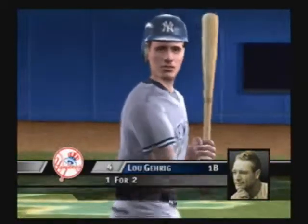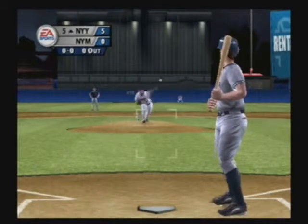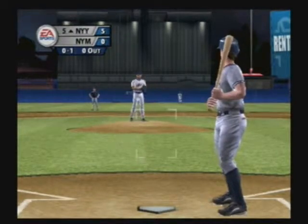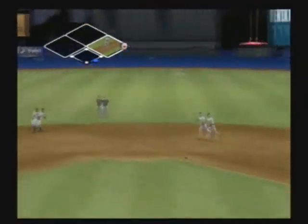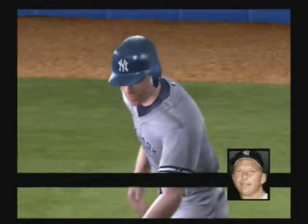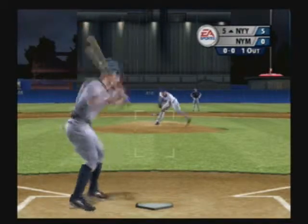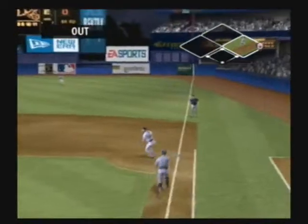Stepping up to the plate with a single already, Lou Gehrig. First pitch of the at-bat is on its way — that's a swing and a miss. This guy was outmaneuvered on that pitch. Gehrig gets this pitch to short — one out. Up next with one single already, Mickey Mantle. You can tell by looking at his swing that he looks way more comfortable batting left-handed. Out on the play.